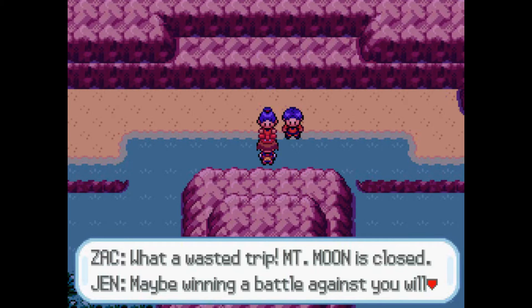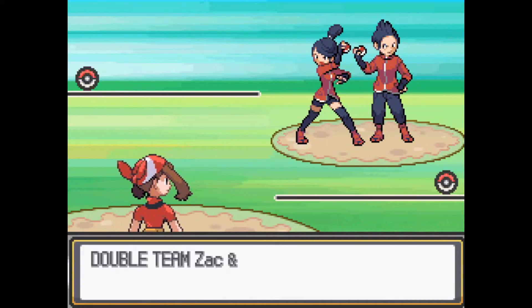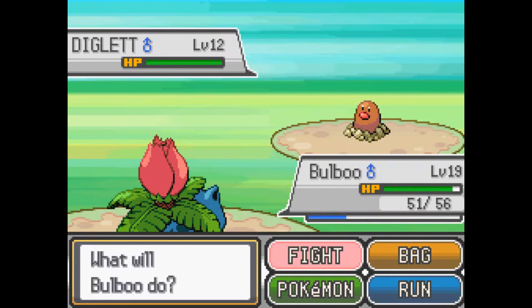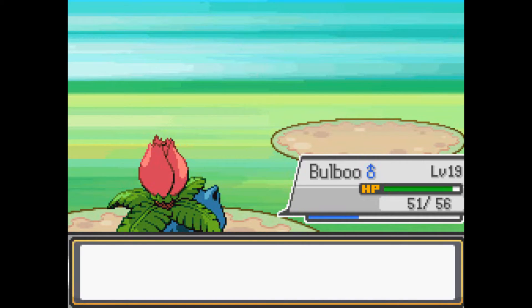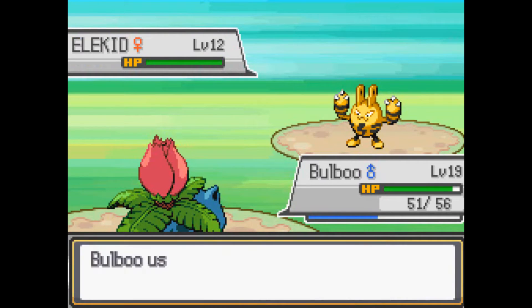What a waste of trip — Mount Moon is closed. Maybe winning a battle against you will make it worthwhile. Okay, so we are going the wrong way. So let's go back. Zack and Yen-Yen. Oh wait, they only sent out one Pokemon? Why? I thought this was going to be a double battle. Maybe there weren't such things as double battles back then. Vine Whip! Yay! We're fine, I guess.